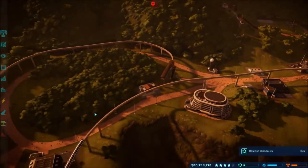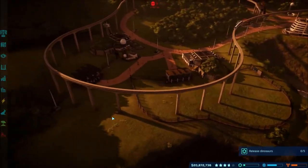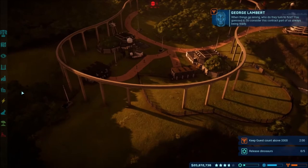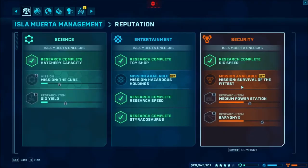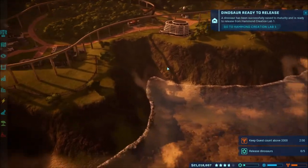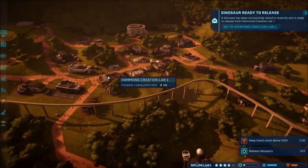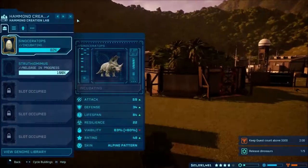I can always release stuff over here. I'm thinking about Dilophosaurus. I need to do that survival of the fittest. Let's leave one of these open in case that mission comes back up again so this time I don't lose it. Go ahead and release our Struthiomimus — we don't need that. So we got that one done.